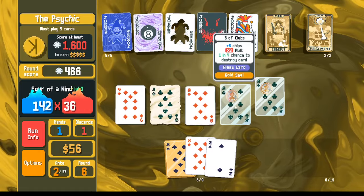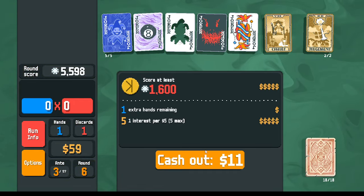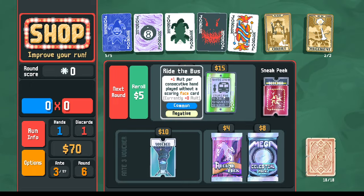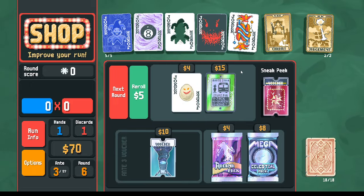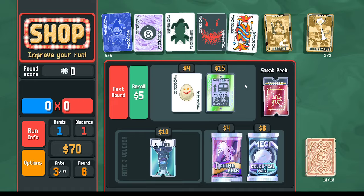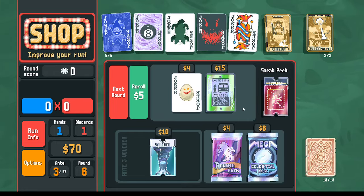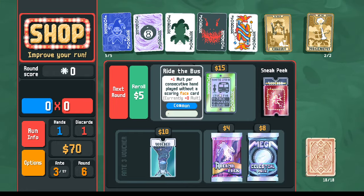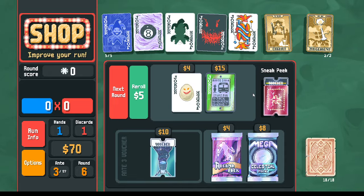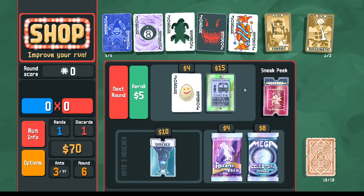I can play four of a kind to end the round. If I play three of a kind with the two, I only have three cards left and don't have enough to play an extra hand, so I'll just end the round. Unfortunately the gold seal glass card breaks, but we'll get more death cards later to make up for it. We've got a negative bus here. The abstract joker we bought gave us a skip of the duplicate scary face. This negative could have been an egg or a juggler, but we manipulated the shop to have it end up as the bus.